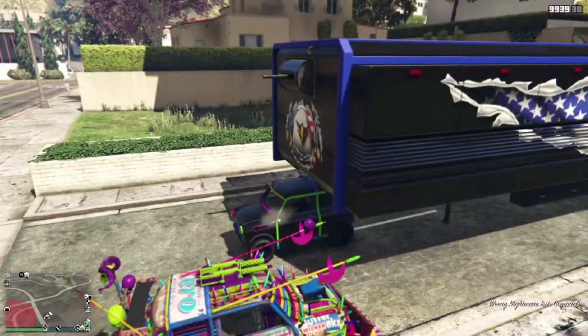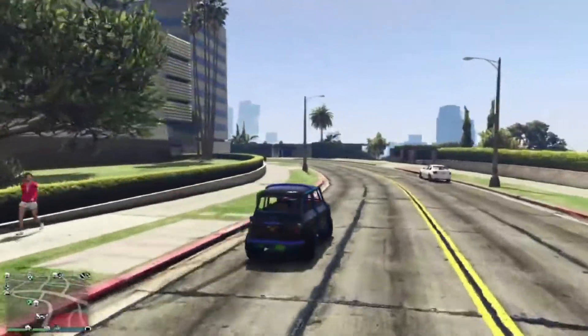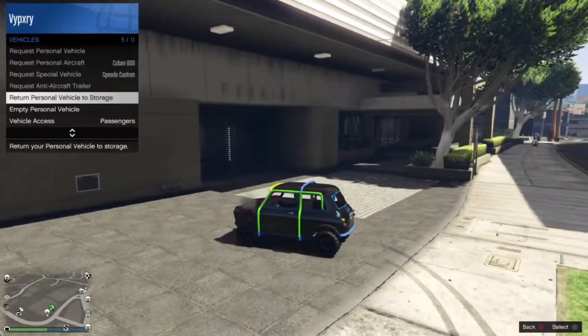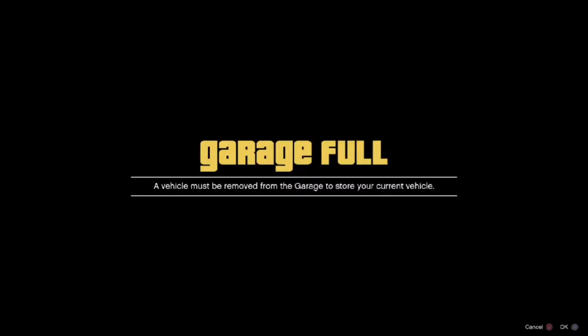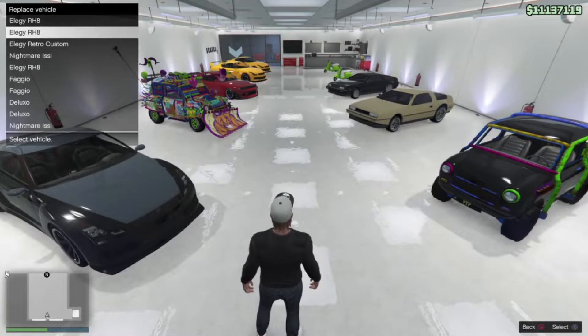After this you just collect it and drive into your garage. But before you get in, make sure you return your personal vehicle to storage. After that, get into the garage and replace it with the vehicle you don't mind losing.